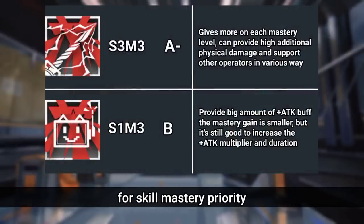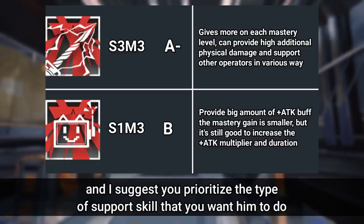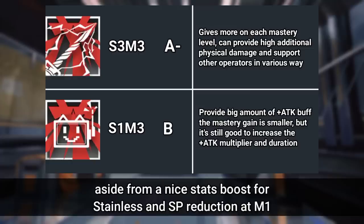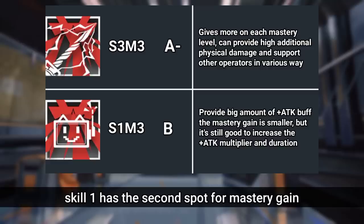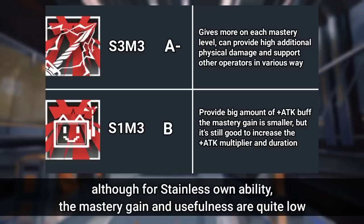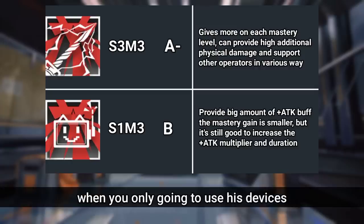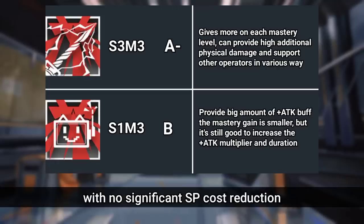For skill mastery priority — depending on how you use him, his skills could be M9 candidates. Prioritize the type of support skill you want him to perform. Skill 3 wins big here: aside from stat boosts for Stainless and SP reduction at M1, the skill description doesn't tell you that the turret's damage also increases on each mastery level. Skill 1 has the second spot — it increases the device attack buff multiplier and effect duration. With 2 devices stacking, his attack buff should be the biggest in the game, though the mastery gains for Stainless himself are quite low with no SP cost reduction. For Skill 2, you can leave it at Level 7, as each mastery level only increases Stainless's personal bonus stats with no significant SP cost reduction.